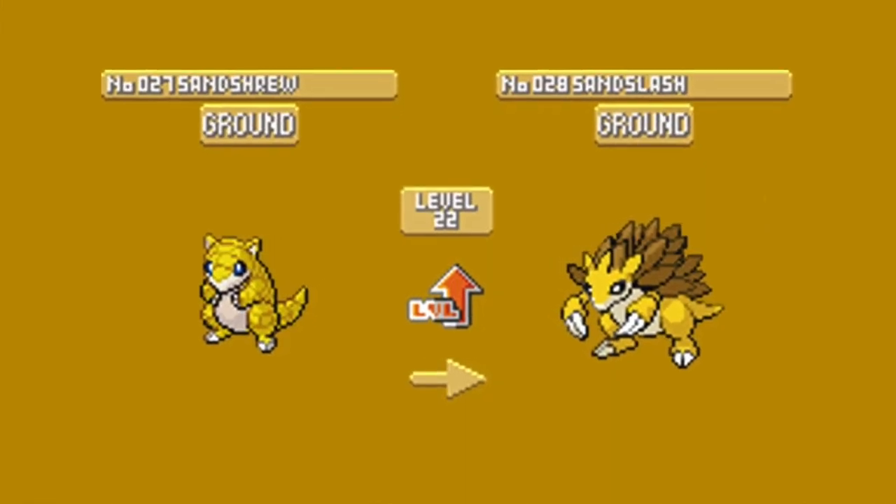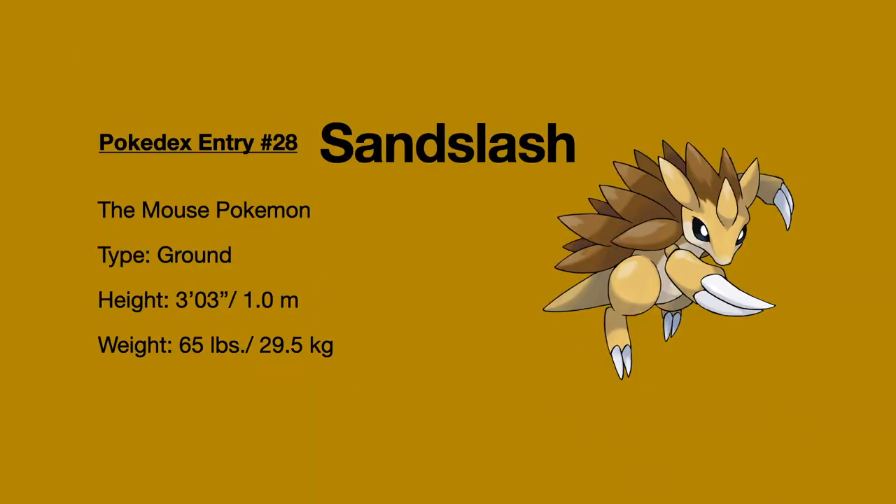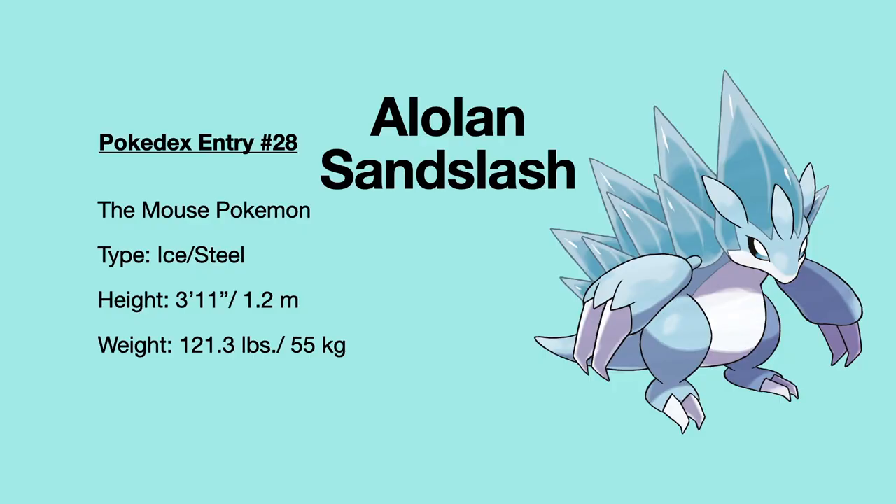Little Sandshrew evolves into Sandslash at level 22. Sandslash is a ground-type Pokemon first introduced in Generation 1. However, in the Alola region Sandslash is an ice and steel type. Even though the Pokedex entry states that Sandslash is a mouse-type Pokemon, it goes a little deeper than that because the Japanese name is actually Sandpan, which suggests that the Pangolin may have had a bit of influence on the designers.